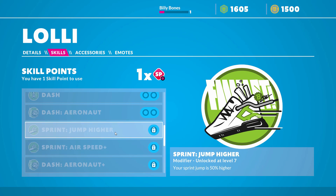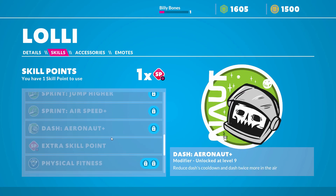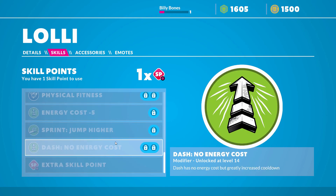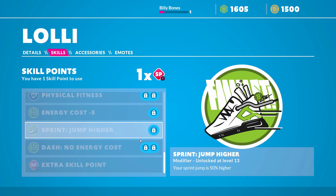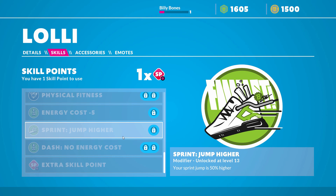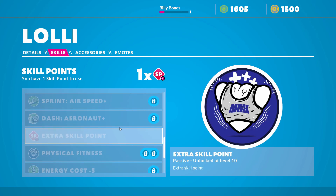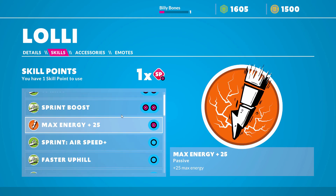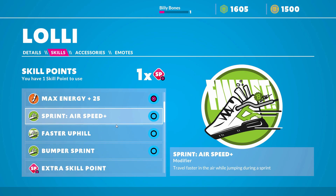Some skills are still locked — for example it says 'modifier unlocks at level seven.' So what you need to do is just play with your Blanco, level up, and you'll be able to unlock all these different abilities and skills. Then you can assign the skill points based on what you actually want your character to have.